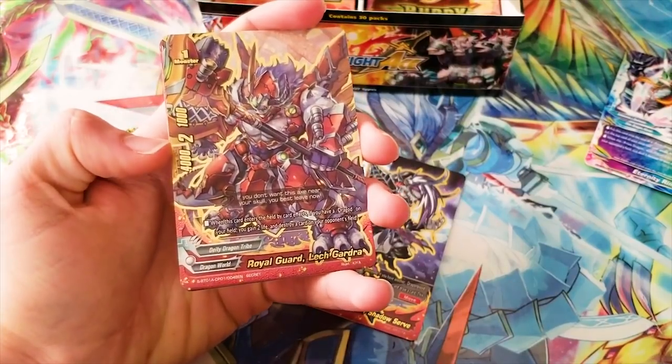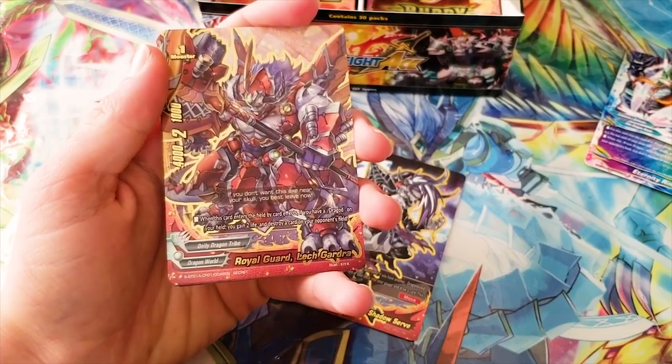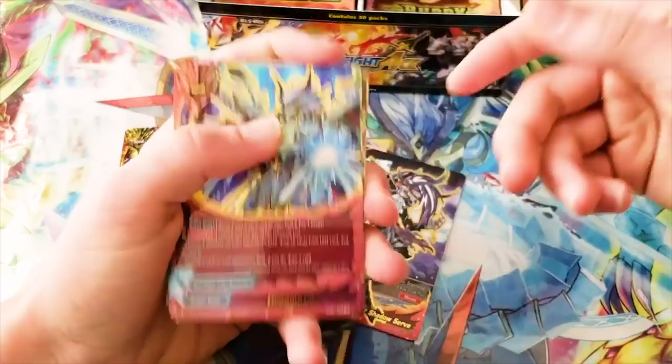Royal Guard Lep Gardra — 4-2-1. When this card enters the field by card effects, if you have a Dragon on your field, you gain 2 life and destroy a card on your opponent's field. Another Legion combo.